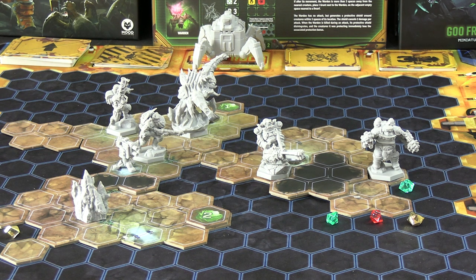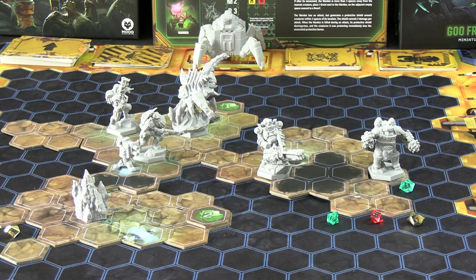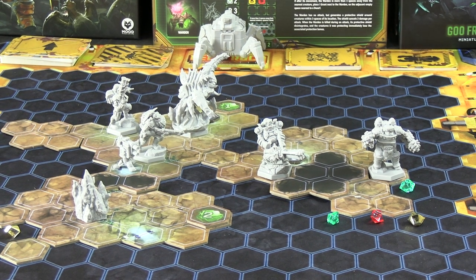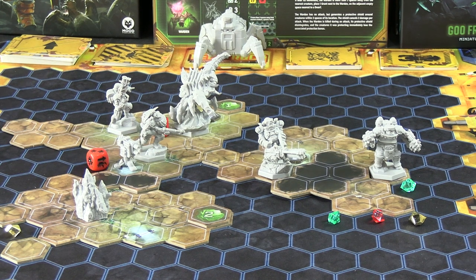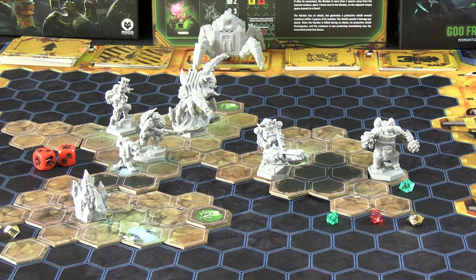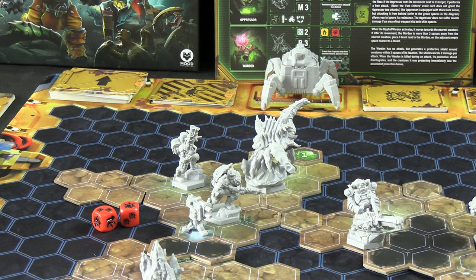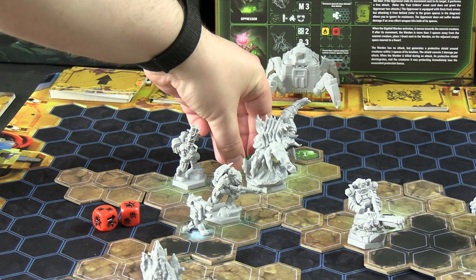The Engineer needs to create distance. He moves one, two, three to get behind the Praetorian — covering the rear arc, which means resistances are ignored. He fires his grenade launcher using the AP grenade, rolling two red dice and picking the result we want. We rolled a double hit and a hit. The double hit is just a double hit with no special effect here — no resistances — so that's two damage to the Praetorian. He fires again as his third action, leaving him with one ammo remaining. The Praetorian now has two health left.